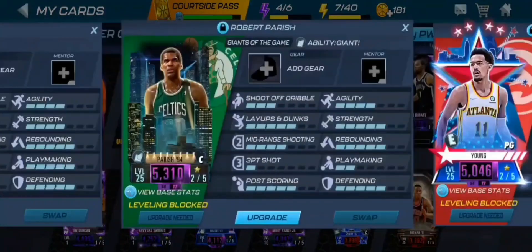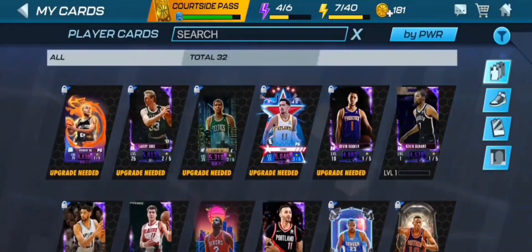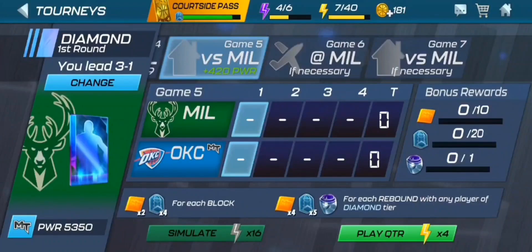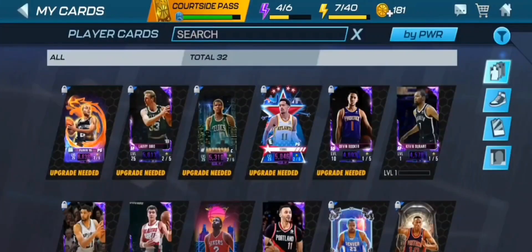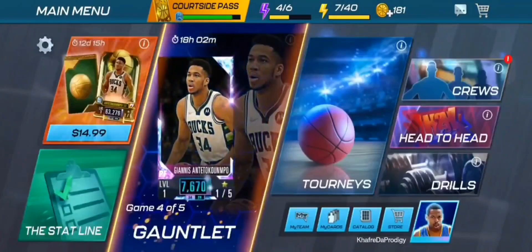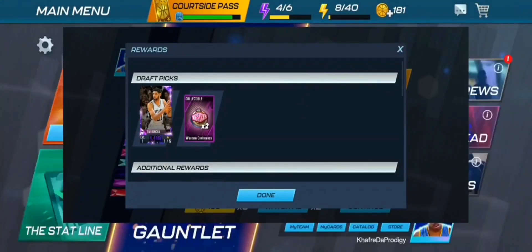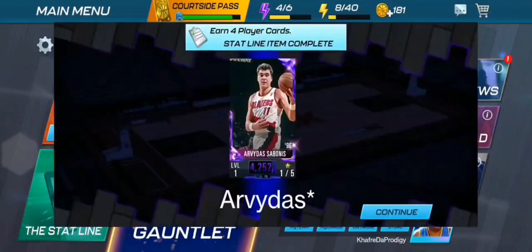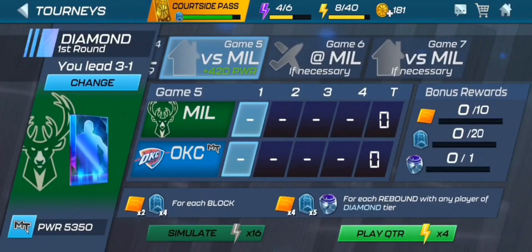I didn't want to get rid of KD, so the plan was to use the Onyx card from the seasons to upgrade the Larry Bird. Fortunately, I simulated a quick game and we managed to get the Onyx Bogdan from the draft board, which we used to upgrade the Larry Bird. We also started playing the gauntlet and from one of those games got Onyx Tim Duncan — Tim Duncan is the best foundation Onyx power forward. We also got an Onyx DeMontrez Bonner.